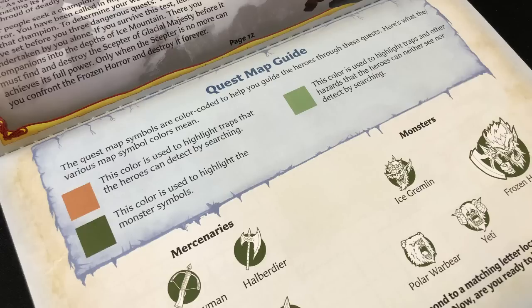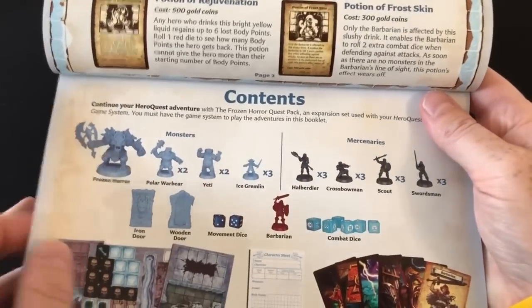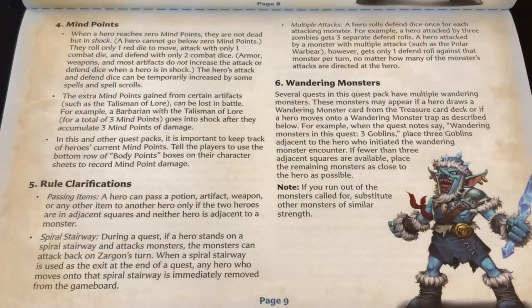Even though this expansion includes a new female barbarian, the rules do state you are still only supposed to have one barbarian on your team. The booklet also contains references for the Alchemist shop and new artifacts, and we get cards for all that stuff too. There's a contents list and all the new rules, including the rules for going into shock, which happens when your hero runs out of mind points — because mind points become much more important now. There are also clarifications on how you can pass equipment among heroes, and how to defend against multiple attacks from a single enemy — you can't. The warbears get two attacks per activation, and if they attack the same hero twice, that hero only gets to defend against one of them. That's pretty scary.